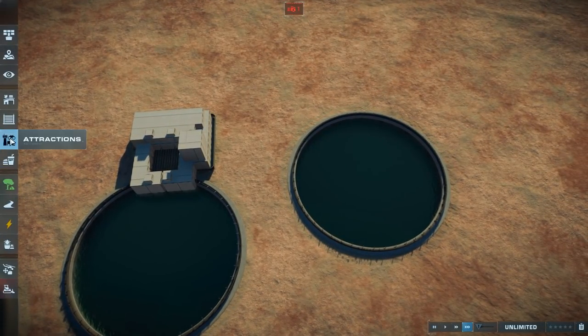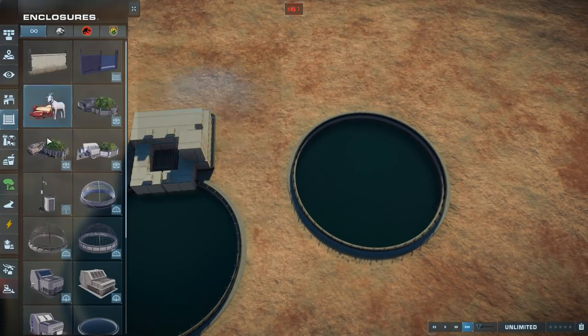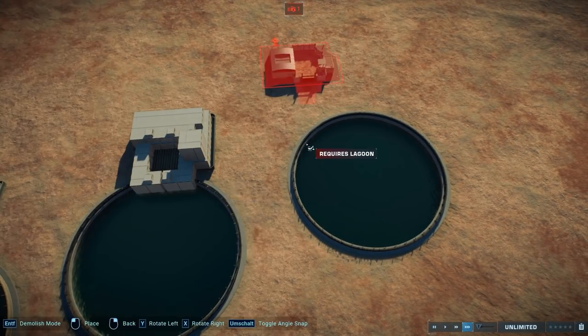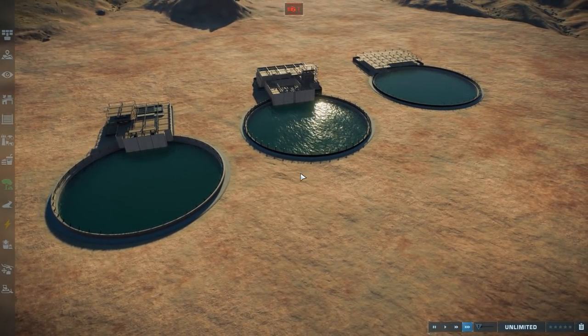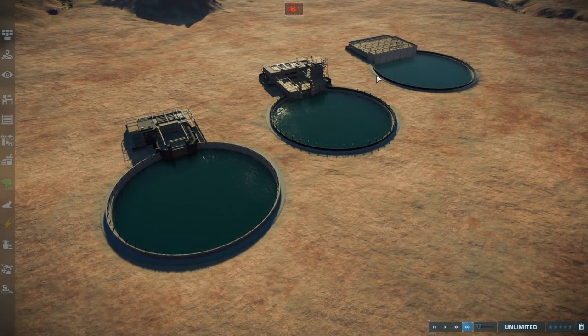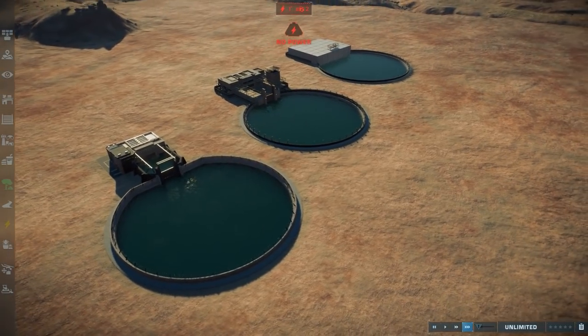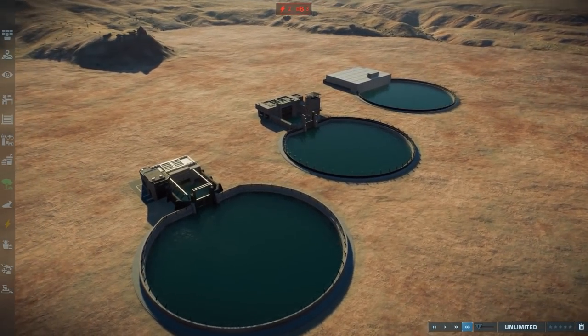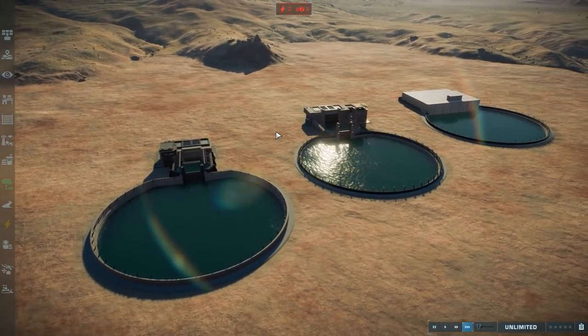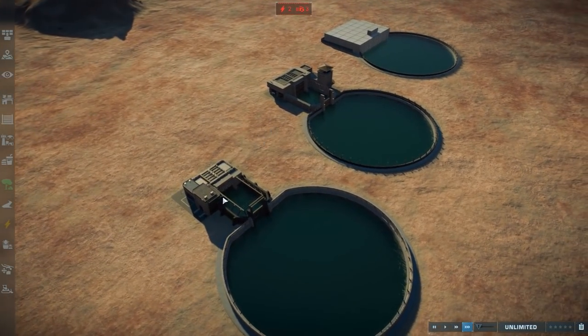The lagoon hatchery is the first thing that differs quite immensely. Let's put all of these down to show you. They're going to be built quickly. You've got these three different types of lagoons — they have no power right now, but you can also see they vary in size quite a bit.